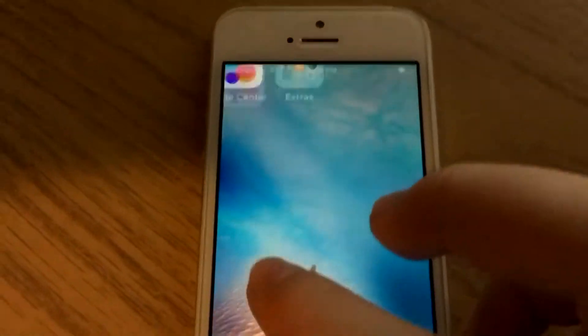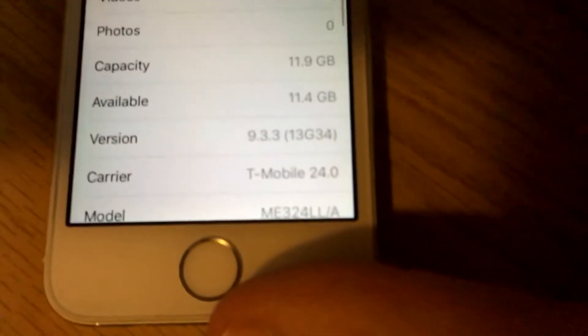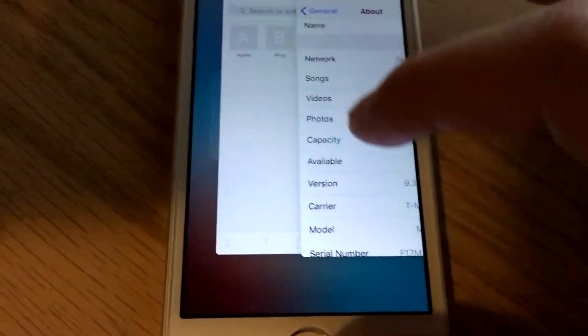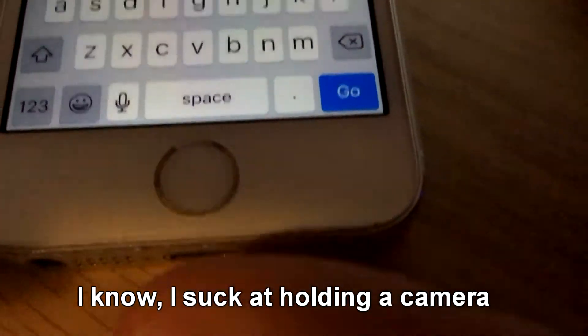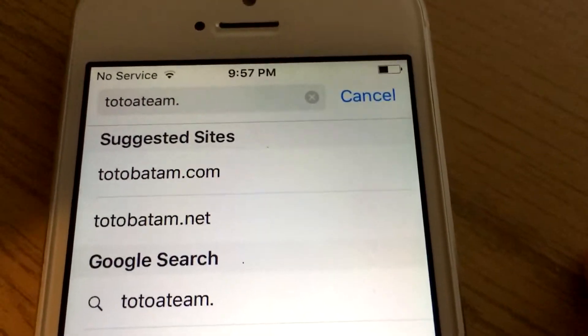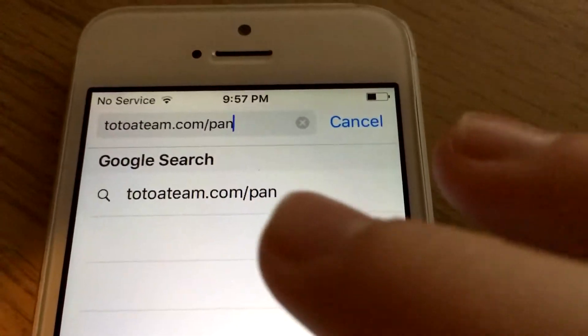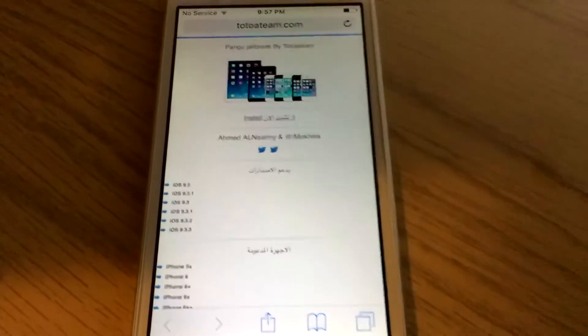You just go into Safari — so as you can see this is all running about iOS 9.3.3. You go into Safari and you go to 2toateam.com/pangujb. Just like that. It's going to take you to this website and it's going to be in Chinese, maybe a little bit hard to read.